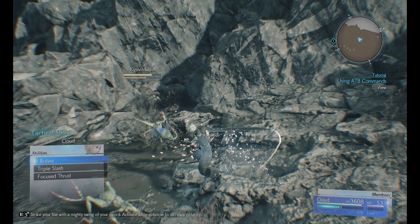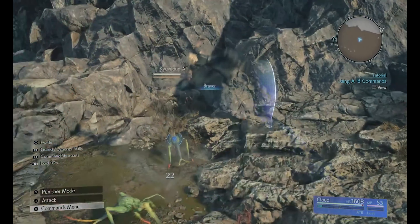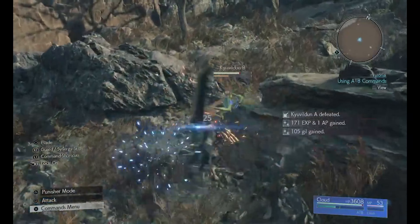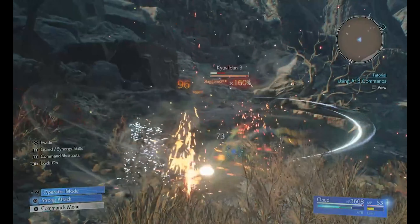Two quality of life changes in combat that I noticed: first, they moved the commands from the top left down to the bottom left. So if you're still learning, it's easier to look at — you don't have to look all the way to the top left. It's straight on the left side, more condensed and easier to see. It's a good change, I like it.